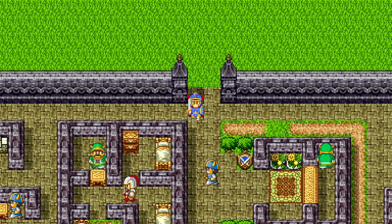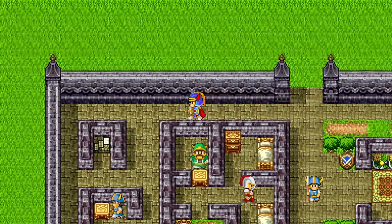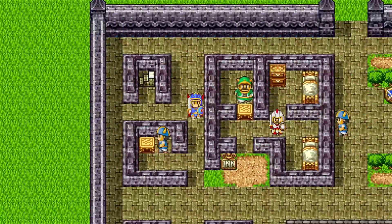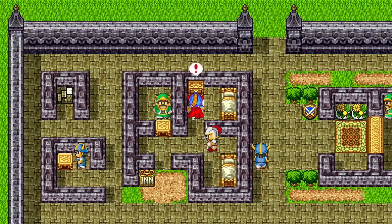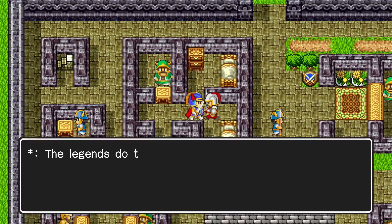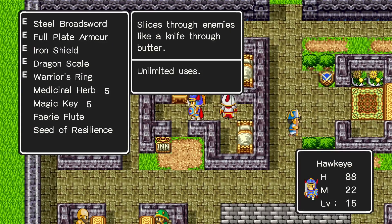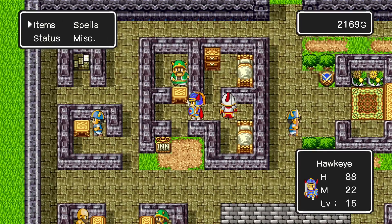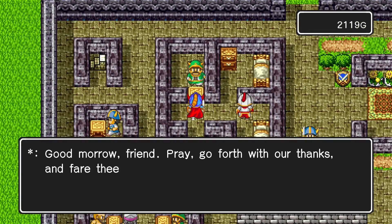Hello, everybody! Welcome back to Let's Play Dragon Quest. In the last episode, we explored the Grave of Galen to get the Lyre of Iyer. And then we fought the Golan to enter Cantlin. This episode, we're going to explore Cantlin — after taking a very long time to get there, because I botched reading the map.